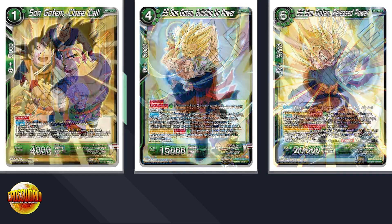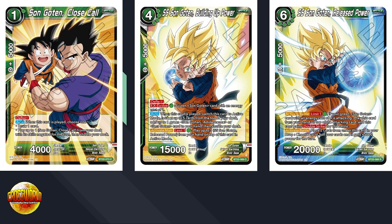Now the Goten chain: Goten Close Call — either draw a card or play Gohan from the deck. Then Goten Building Up Power is a four-drop, deflect, ex-evolve for one over the one-cost. Auto when played: switch to active mode, look at top five, add a green Gohan or Goten to your hand — again replacing yourself. Activate main, limit one for one green: play one Goten Release Power from your hand on top of this card in active mode. Goten Release Power is a six-drop 20K — activate battle, limit one: if your green Goten with cost of four is attacking, play this card on top of the attacking card and it gains double strike.